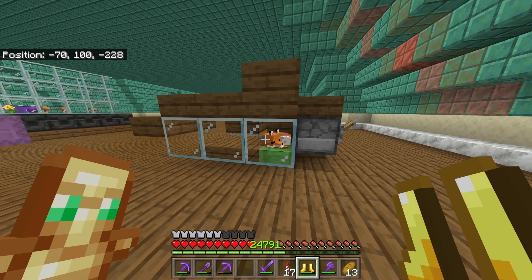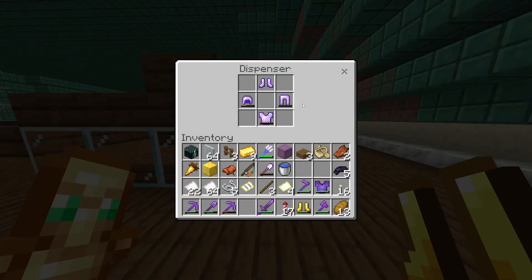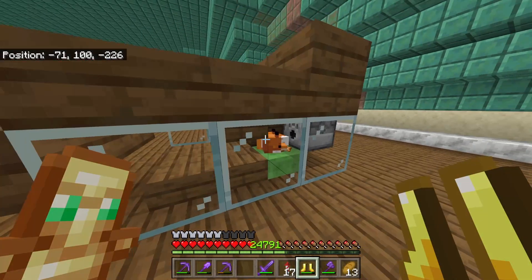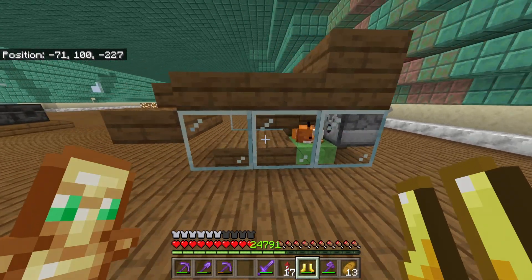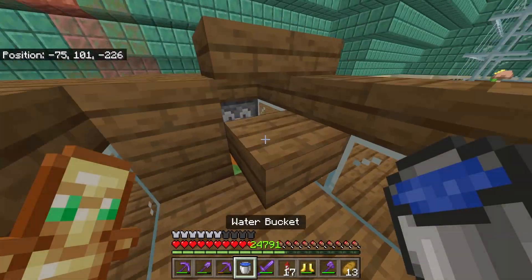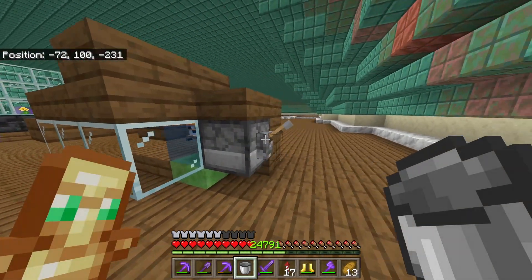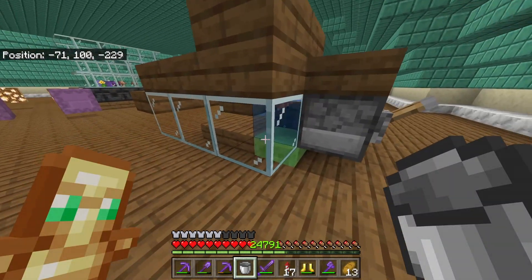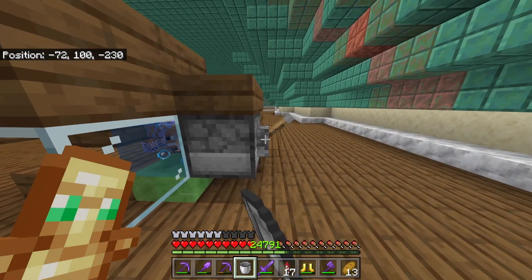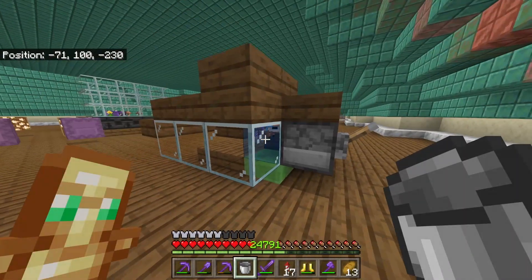To perform this glitch is actually really straightforward. All you need is the fox to sit next to a dispenser, and the dispenser obviously has the armor that you want to add to the fox. You need a way to activate the dispenser. If the fox is sitting down, it will not get added to the fox. So what we're going to do is grab some water and waterlog it like that — it will make the fox stand up. You can leave that water in there, and then simply add the armor. You can see the chainmail armor has started to go on to our fox, giving us a fully armored fox. And there we go, I've added the last piece of armor.